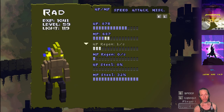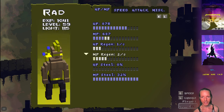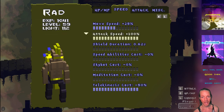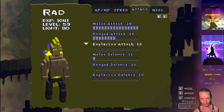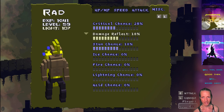Most importantly, all of these attributes are now implemented. So in the game, if you upgrade these attributes, your character will have some benefits for every single one of them. Melee attack, ranged attack, explosive attacks, defense ratios for all these things, critical chance, damage reflections, stunning — even all these elements.